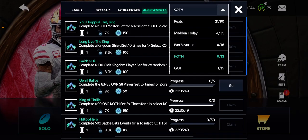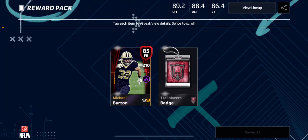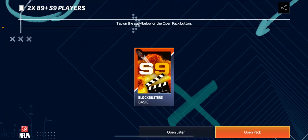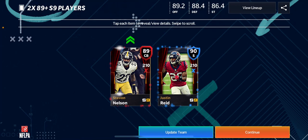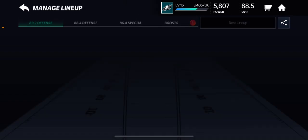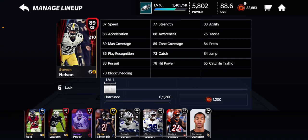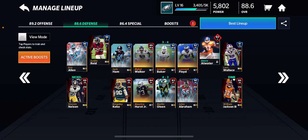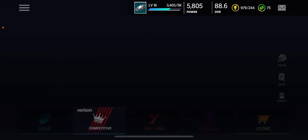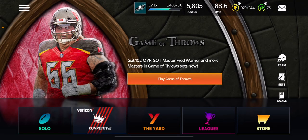Our achievements — we did do stuff for Game of Throws, so we get this reward pack. Let's see what we got here. Just another badge and two 89-pluses. Yes! I knew we were very close to this. 89, yes — there we go, another corner. This episode is a huge W! We'll put Nelson there. And now we're at 88.6, at 5.8k power. I feel like that's very high.